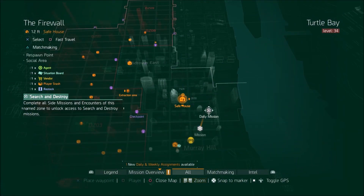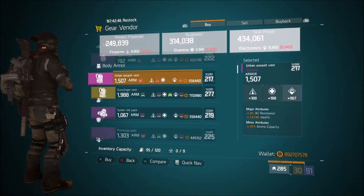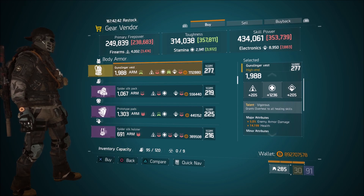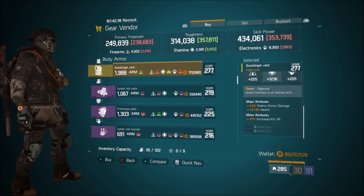Your next stop is on the east side of town at the Firewall safe house. He has one item for sale: a vigorous chest plate with 1,236 stamina, 5% enemy armor damage, over 14,000 health, and kill XP in the minor. I would reroll the kill XP for ammo capacity, optimize it, and you're good to go.